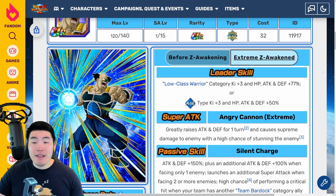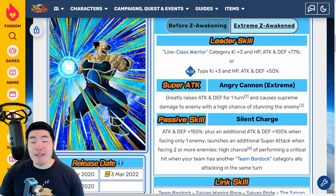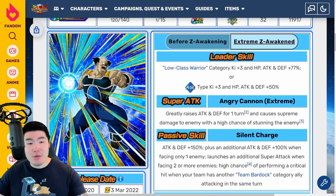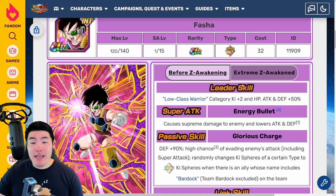Post-EZA, the leader skill becomes low class warrior category ki plus 3, HP, attack, and defense plus 77%, or AGL type ki plus 3, HP, attack, and defense plus 50%. Super attack greatly raises attack and defense for one turn and causes supreme damage with a high chance of stunning the enemy. Passive: attack and defense plus 150%, plus an additional attack and defense plus 100% when facing only one enemy, launches an additional super attack when facing two or more enemies, and a high chance of performing a critical hit when your team has another Team Bardock category ally attacking in the same turn.